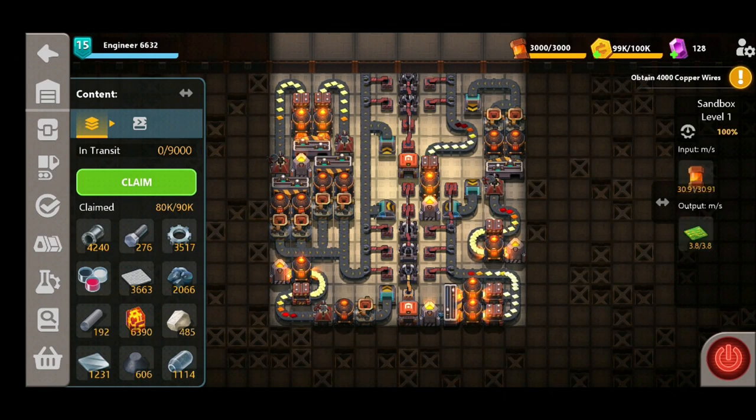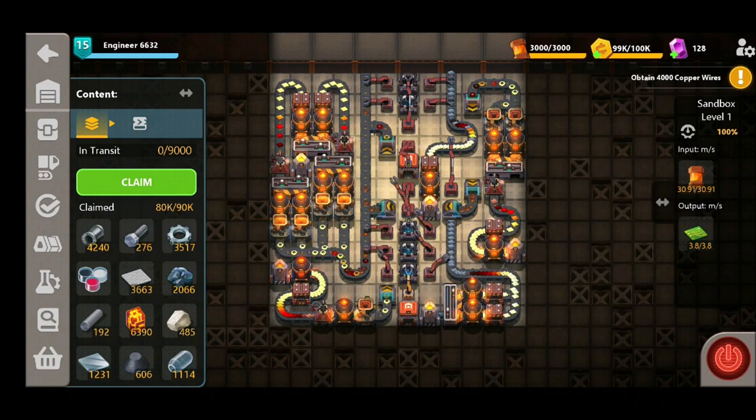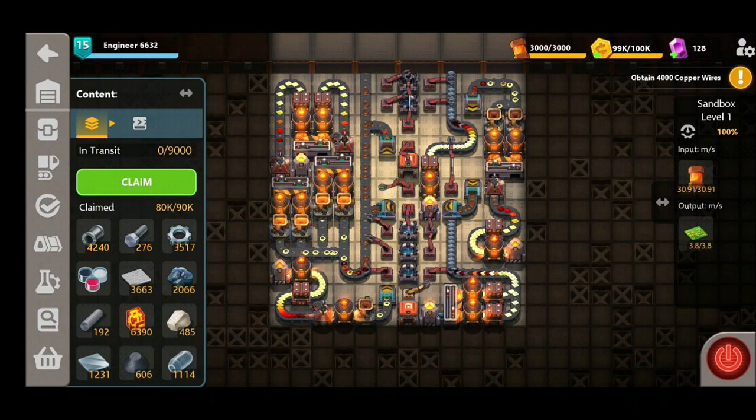So if all is well and good, let's give this a roll and check out the production. 3.8 circuit boards per second — all inside one little microfactory, we're almost producing four circuit boards per second! This is a fantastic amount for such a tight little bit of space that we've utilized here. So if you are struggling with your circuit board production, feel free to copy this design and put it in your Sandship.